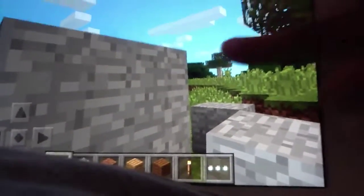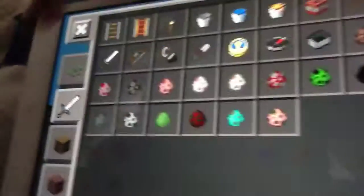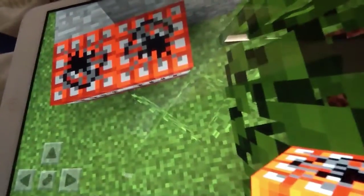So first, you do a staircase out of any block you like. Then you get TNT. Then you click on the iron sword, and it should have come up with this page. And on the page it should have TNT. Then you place TNT wherever you like.